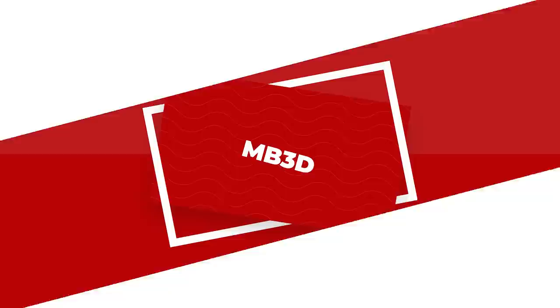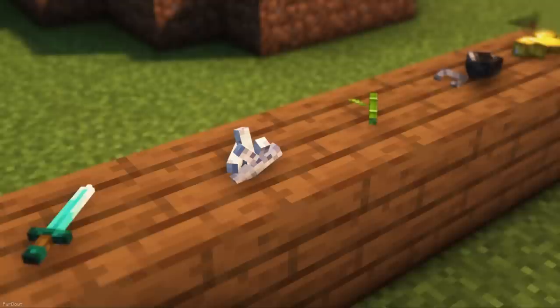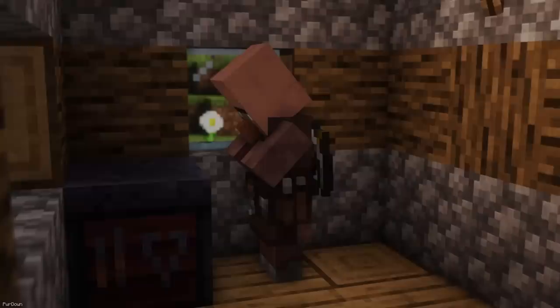MB3D aims to take most of Minecraft's items and make them 3D. You'll notice this effect when they're either in your hand or displayed in the game world. But you're probably going to want to install an Invisible Item Frame pack alongside it, and it's actually quite good for decorating. Villagers will look a lot better with Recreated Villagers, especially if they have professions. They'll be carrying items related to their profession, which are fully 3D. I think small changes like this really bring a modern feeling to Minecraft, and add more detail and immersion without breaking the vanilla feeling.